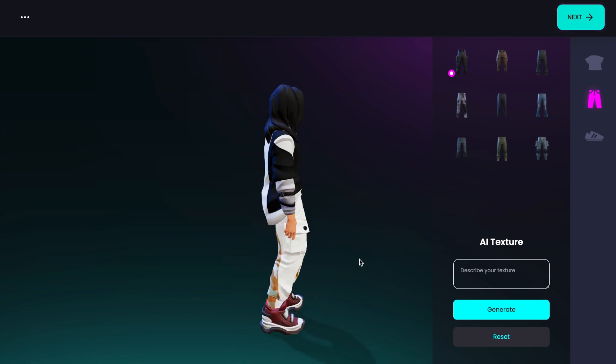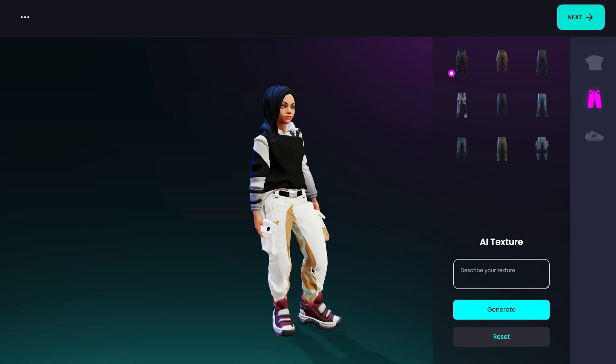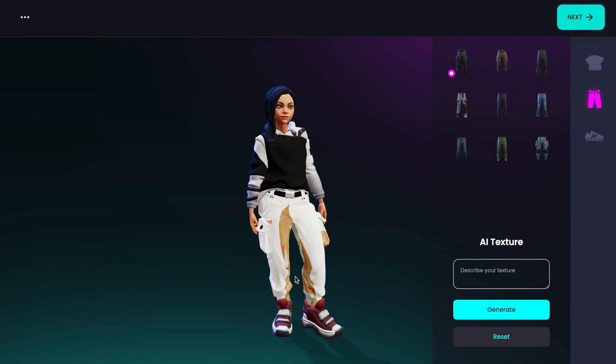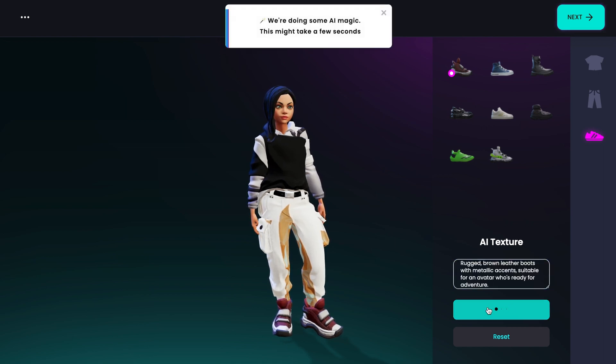Leveraging Dahlia, the platform generates textures based on the user's prompts, offering an exciting design experience. The generative AI is truly showcasing its creative power and its capabilities for digital customization. And the best part, it's easy to use.